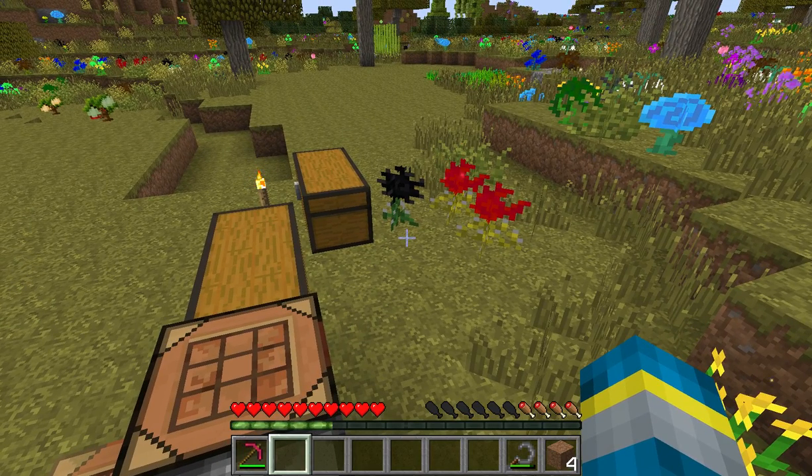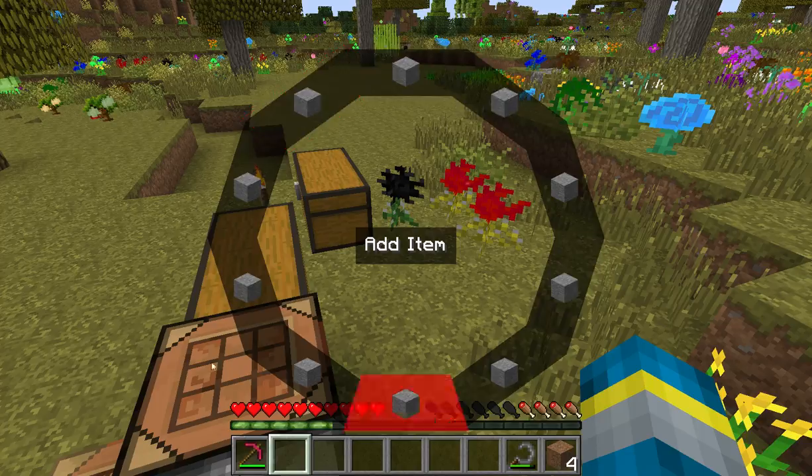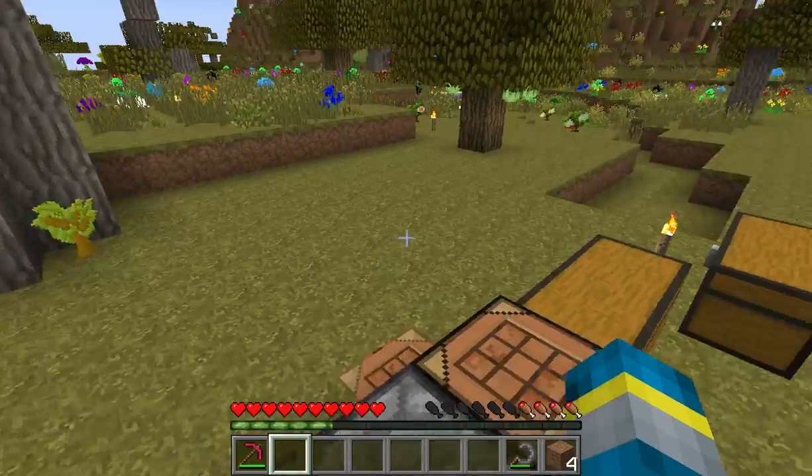Then we have Mine Menu, which adds a nice little menu where you can add keybinds, commands, whatever you want to these little slots right here. Which is cool.